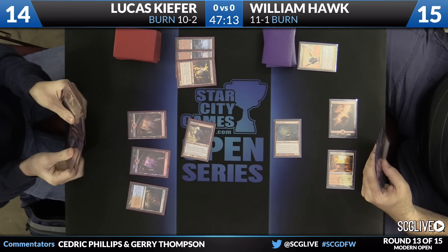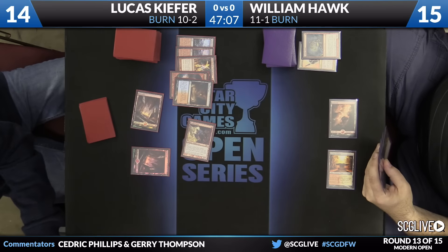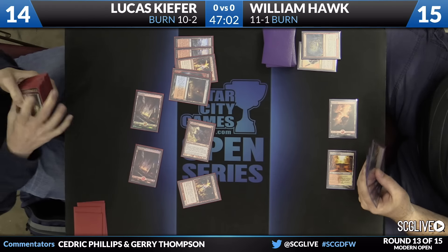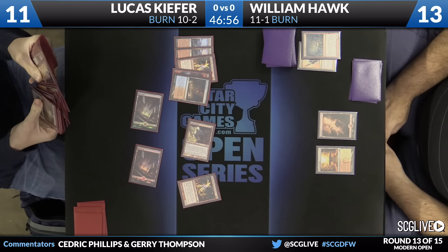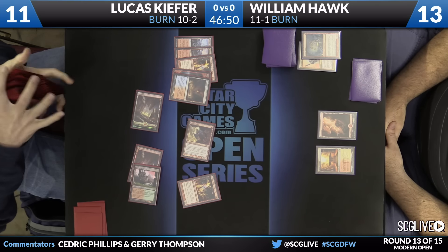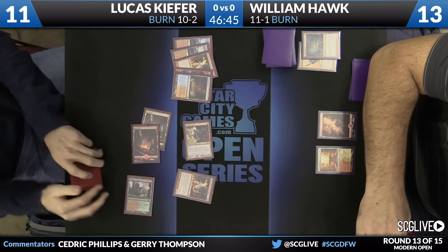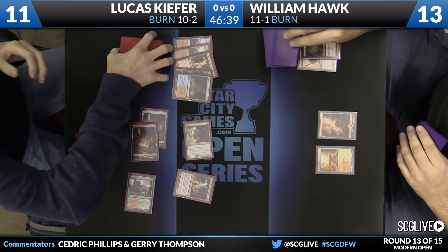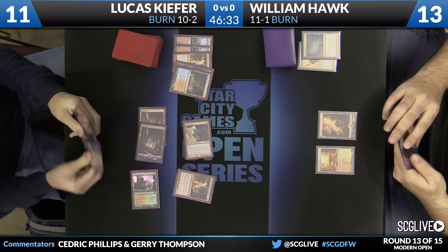Scalding Tarn is land number three here for Lucas Kiefer. Now there's a Lightning Bolt. He's going to sacrifice his Scalding Tarn very quickly. It's another Eidolon. I like getting the Goblin Guide off the board first — now you're the one with two permanents and the Eidolon. Also casting the Lightning Bolt before you play the Eidolon so you don't take two damage yourself, though he does have to take two off of the Stomping Ground. Both players have the splash here — green and white. Sometimes you do see splashes for black, for Bump in the Night and things of that nature.